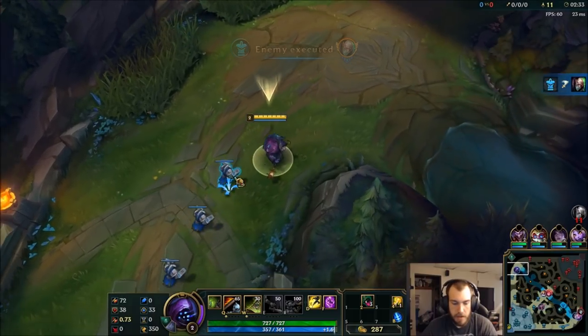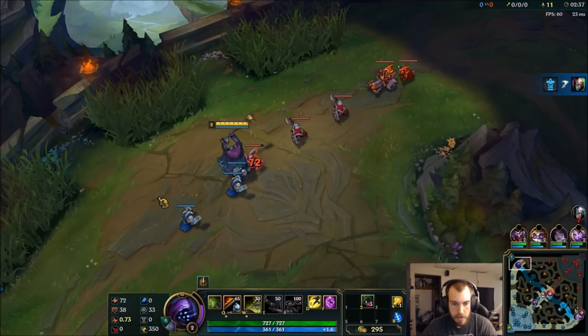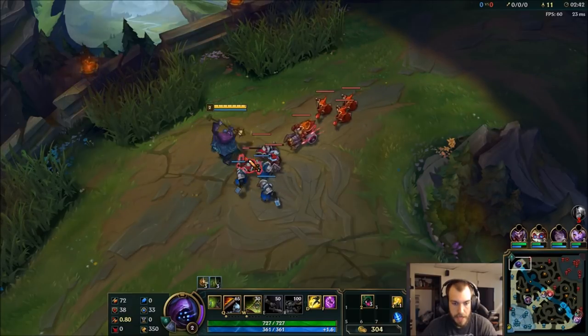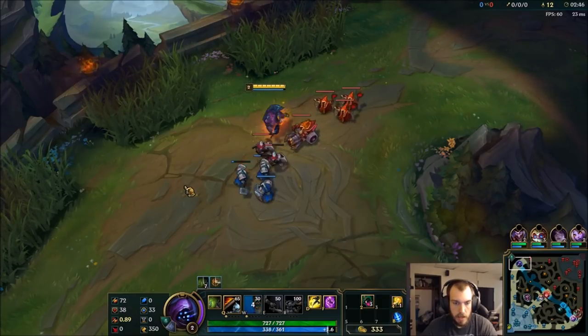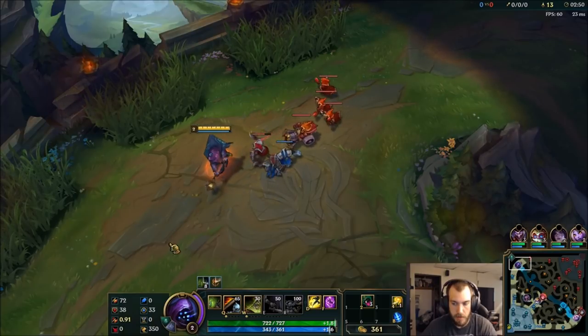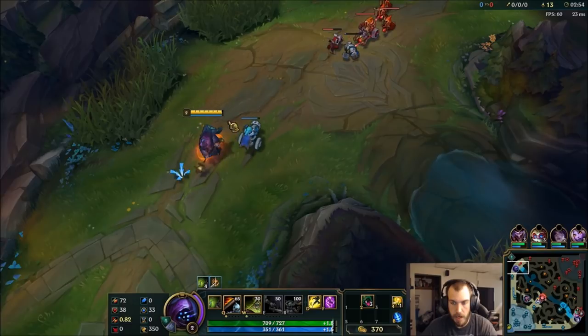Now he's just going to teleport back. Like I said, that's fine. He's probably going to come back with a Corrupting Pot, so I kind of want to push this and get my E ready. If I can get my Attack Speed up, I can dish some damage before he gets back, or right when he gets back I can stun him, get a level advantage. Actually, I can get this Freeze going right here too. There's my Cannon Minion.